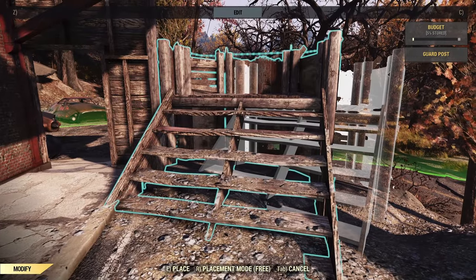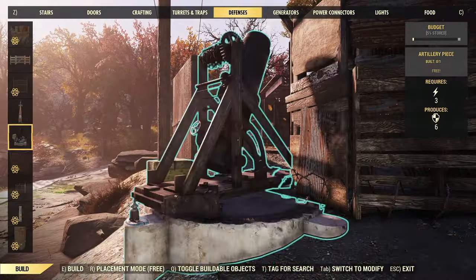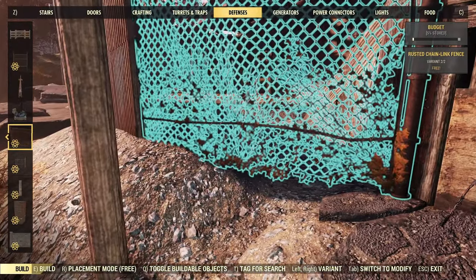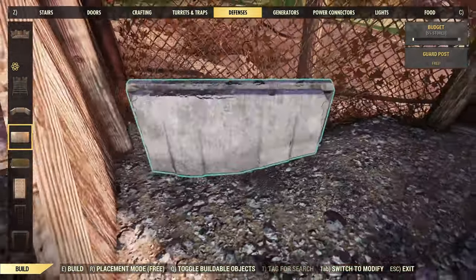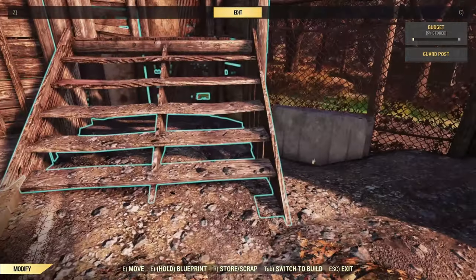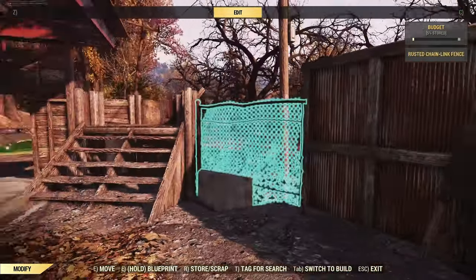We'll tuck another guard post in here and cover this particular approach — high enough to be nice and secure, but low enough that we can get our head under the roof. One last bit to close up — we've got some really uneven ground, so the chain link's really the best option here. And we'll plug that little gap at the bottom there with a little concrete guard post, because these things are pretty versatile. Here in Happy Builder, we can sink them in just a little bit better and plug that little gap up. Mostly secure.